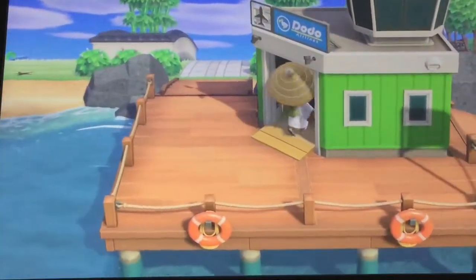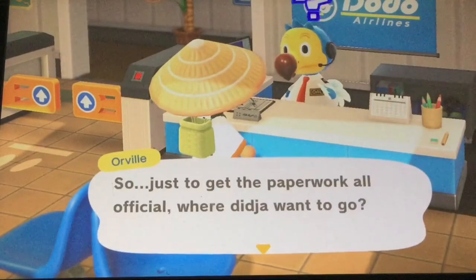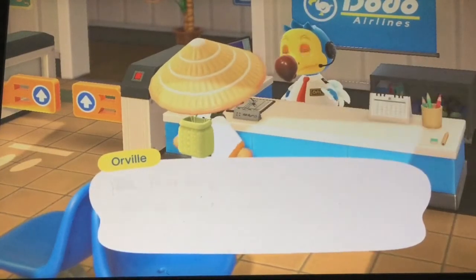So what you want to do is go to the airport. Depending on the map you chose, it will be in a different place, and you want to go to Harv's Island. So you go to Harv's Island.